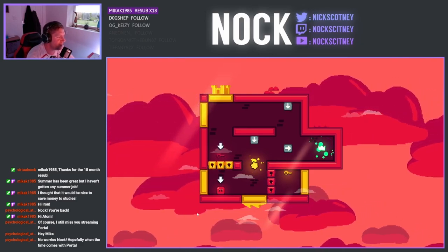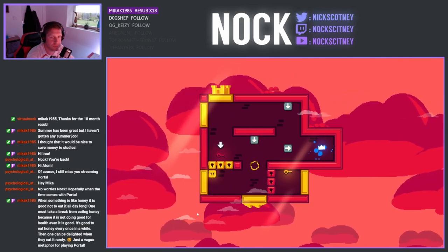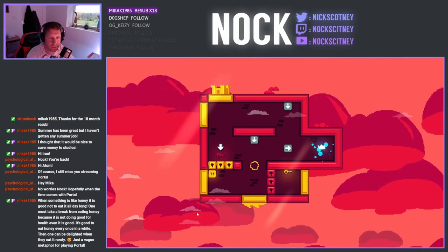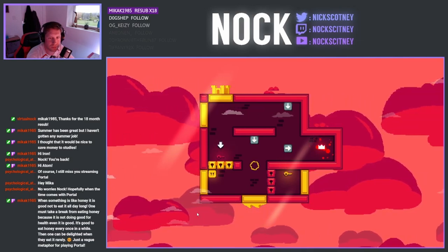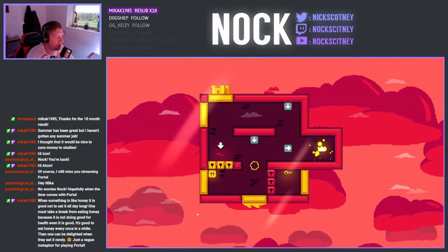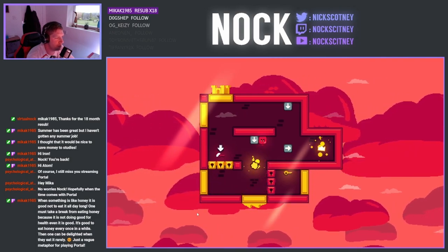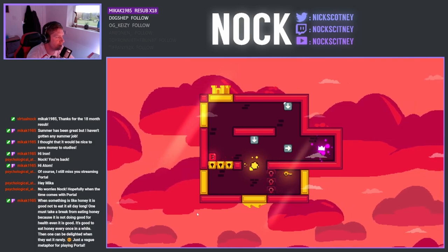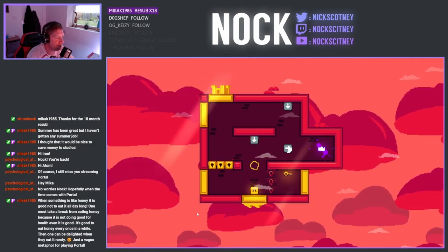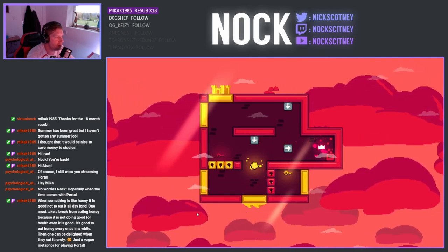So now they're introducing keys. That's a good analogy, Mika. That's a good analogy. Oh, it's red. Darn.